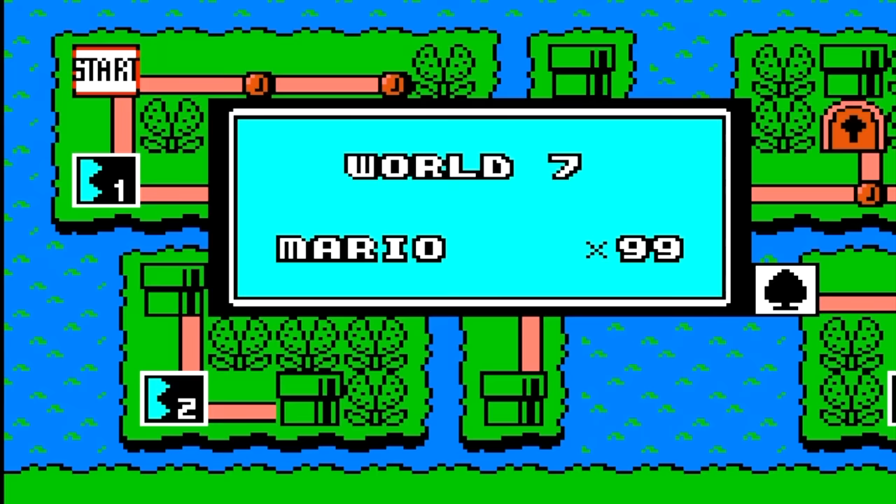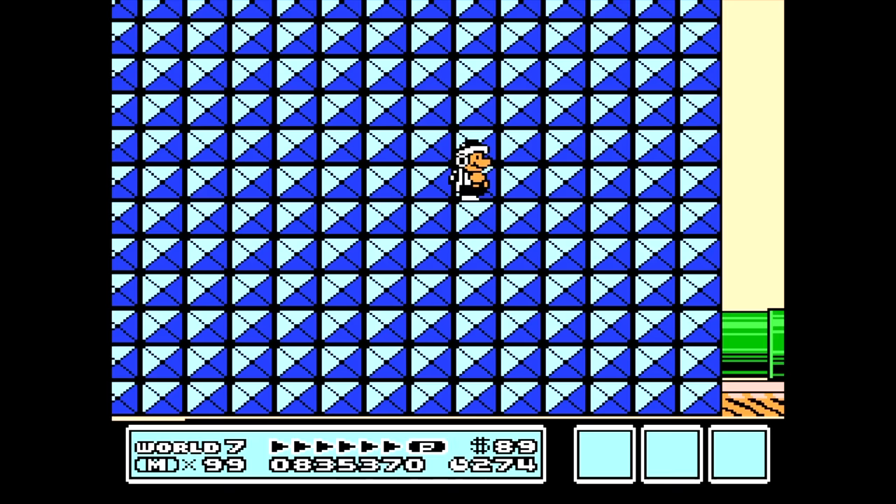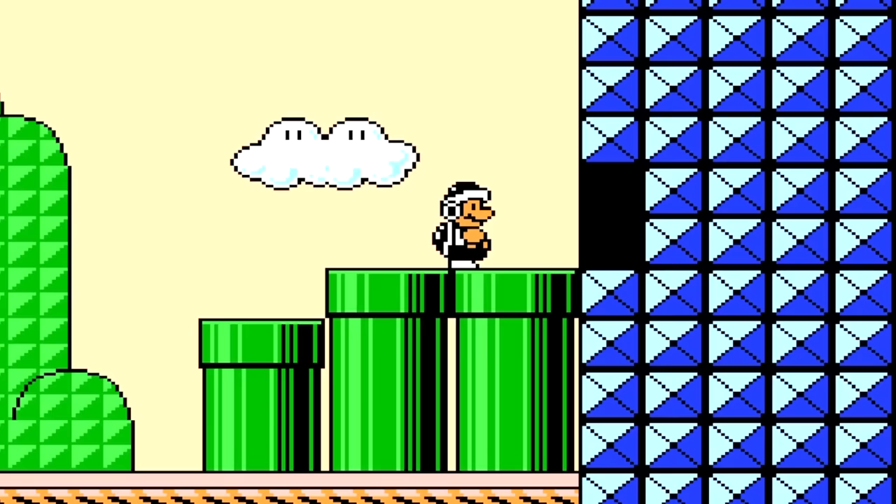Now let's head over to World 7 for an even bigger skip. In level 7-1 you begin the stage and there are 3 pipes and a door. If you run at the door and jump at the corner of the block above it just right you'll glitch through the wall. When you do it'll push you out through the other side. Take a few more steps forward and you'll realize you're at the very end of the level. This may take a few tries so don't be discouraged if you don't get it right away.